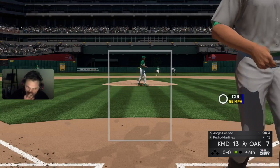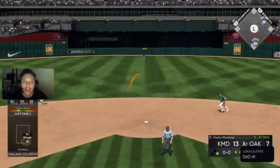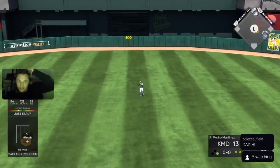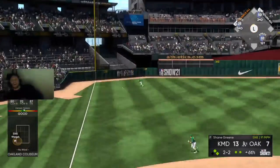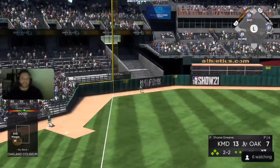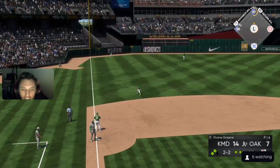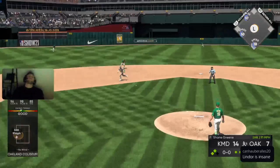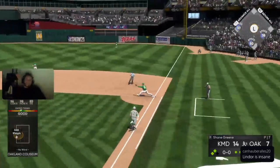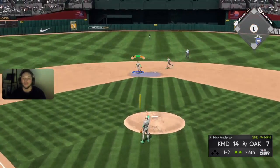Alright, Jorge deals. First pitch — back up the middle and in for a base hit at first with two down. Lindor is five for five! First pitch swinging — no, he sets — and the one-two pitch: let's go! High heat, little Nicky Anderson.